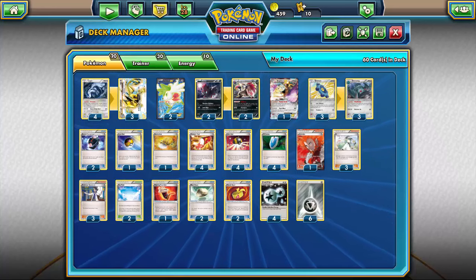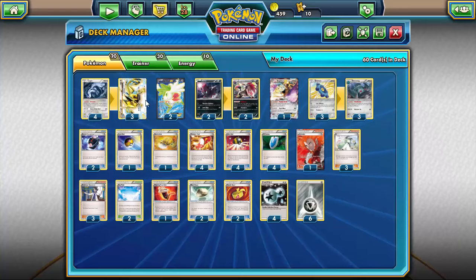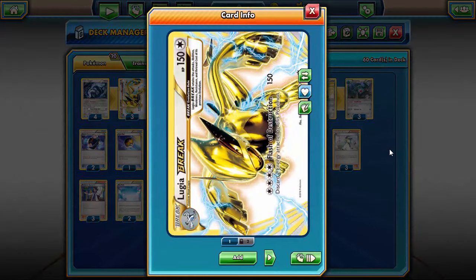Hello everybody, Stixx here with the Tokeminorities bringing you another deck on Pokemon TCGO. Today I have a deck centered around Lugia and Lugia Break from Fates Collide. If you like this video or found it helpful, please leave a like, drop a comment, and maybe subscribe — it helps us out a lot and lets us do more for you guys.